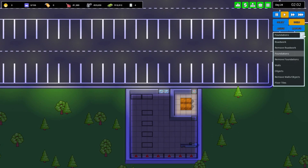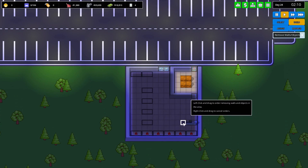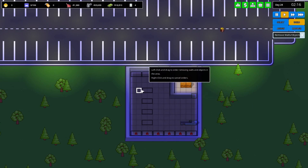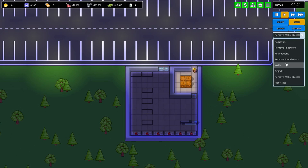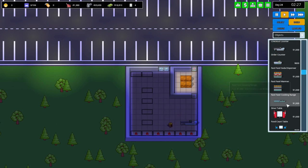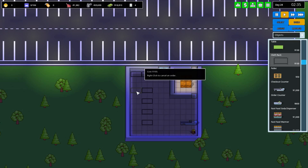Let's go into build. Remove walls and objects seems to be the ideal one here. We'll kill all these and I'm considering maybe putting some racks over here on the side. Let's go to build objects and go down to the clothing racks. I'm going to spend some money doing this, unfortunately, but that's okay. I have a really good feeling that today we're going to be making a lot more money than we're used to.